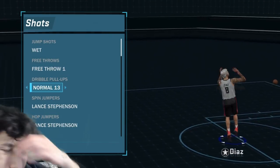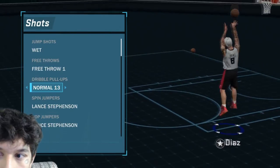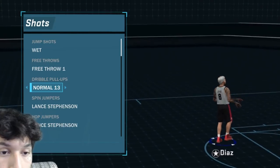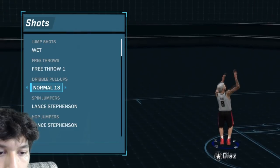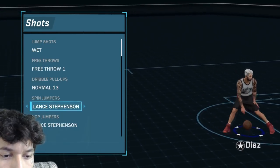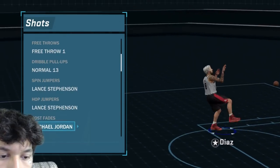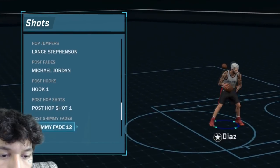That's the jump shot I'm using right now. Free throws: number one. Dribble pull-up: normal 13 — I don't really use pull-ups but when I do it's usually on the line, sometimes green. Even though I'm a shot creator I still get more greens when I catch and shoot, which is pretty strange. Spin jumper: Lance Stevenson — don't use that. Hop jumper: Lance — don't use either. Post fade: MJ. Hook one, post hop shot one, shimmy 12, hook two — don't use these at all.